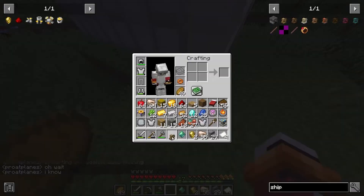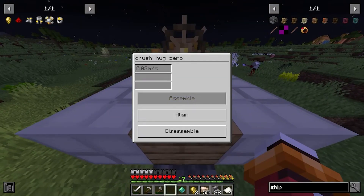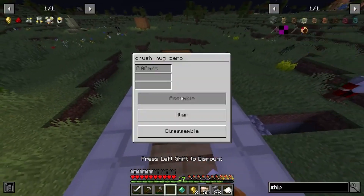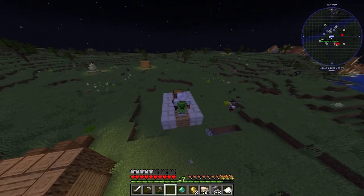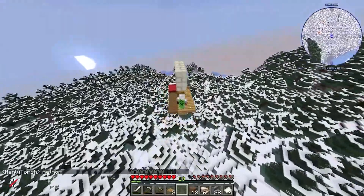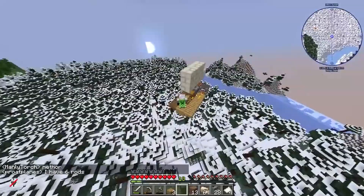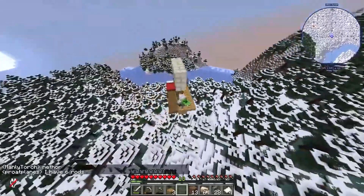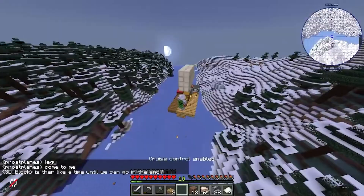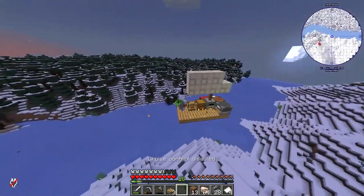Alright, enjoy your base — I'm off. I see something frozen — okay, it's just a river. Let's follow the river and see where it goes. Is this a snowy plains? Yes please! I think I found my base spot. This is super cool!